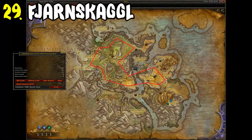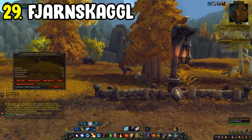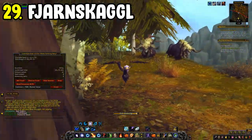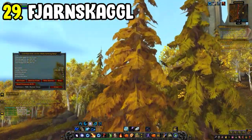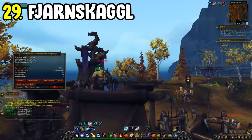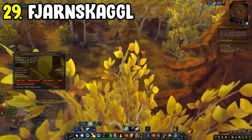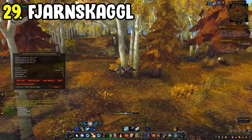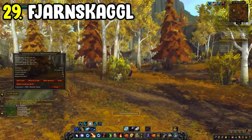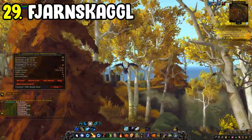Number twenty-nine is Fjarnskaggl — same deal, rank two at bare minimum, rank three preferred. Get the route from Archy as it's already done for you. Fly around the outskirts of the area picking up Fjarnskaggl, which is quite abundant. This sells the fastest out of all the Legion herbs, so if you want a faster-selling material with a decent gold per hour, Fjarnskaggl is your pick for a Legion farm.